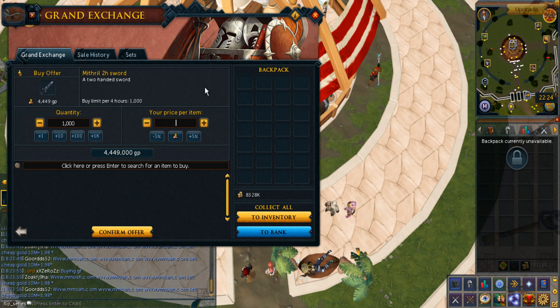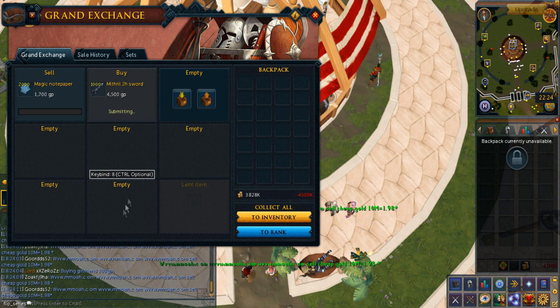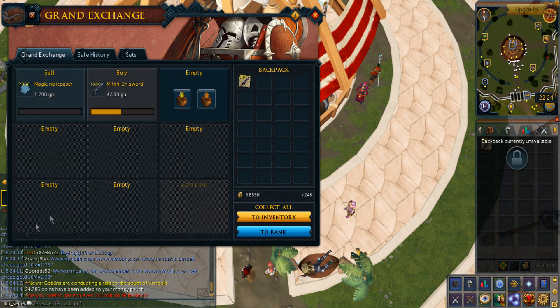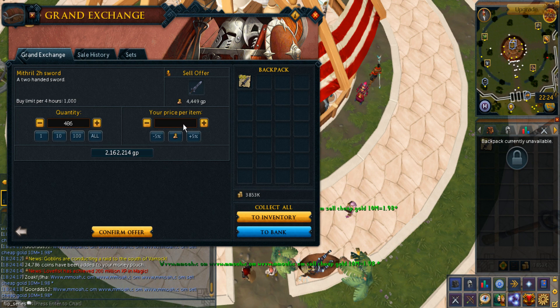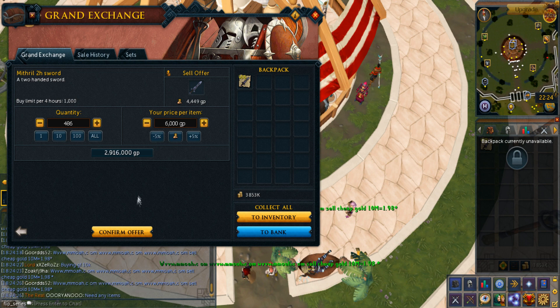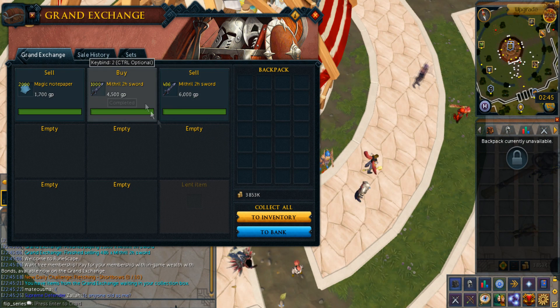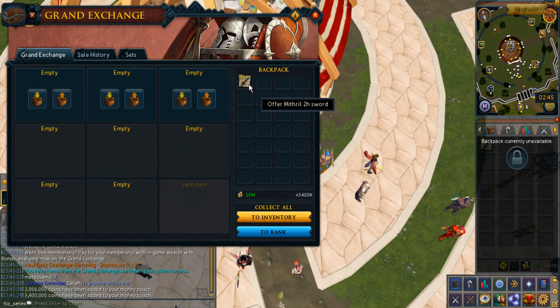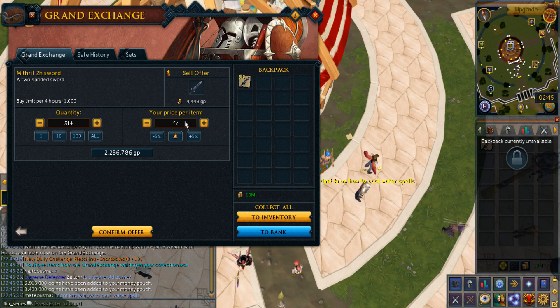Someone was suggesting me to buy Mithril 2h for 4.5k and then sell it for 6k. Not something I normally do but let me just give this a shot. I did instantly buy these at that price - let me see if I can really sell for 5,500. Actually I'm going to go for 6,000 all the way just because I don't like undercutting other people. Wow, I was able to buy all these and sell them for 6k each, and there's my magic notepaper transaction too. Let me just try to continue selling them for 6k.